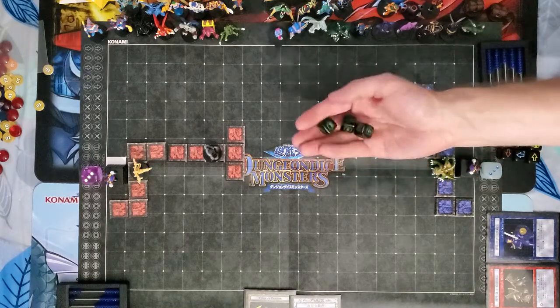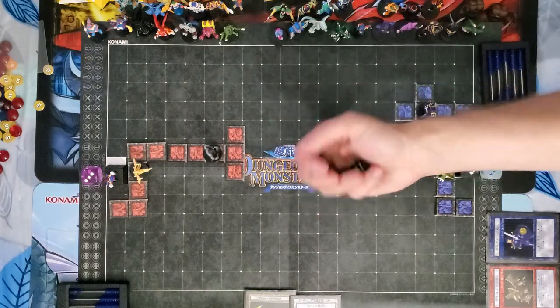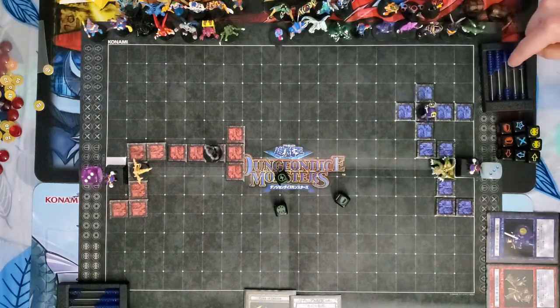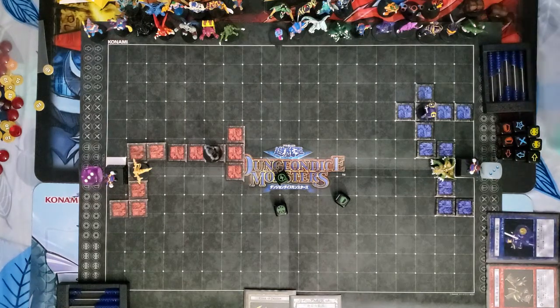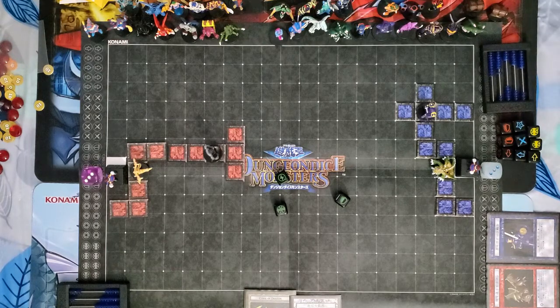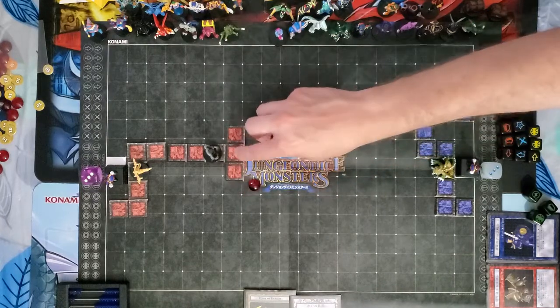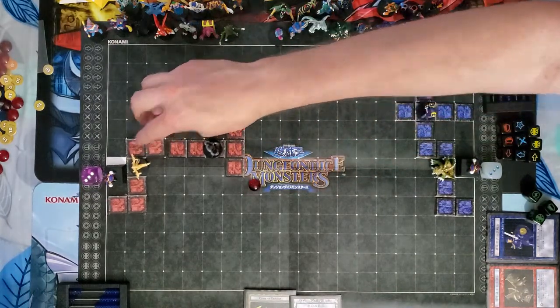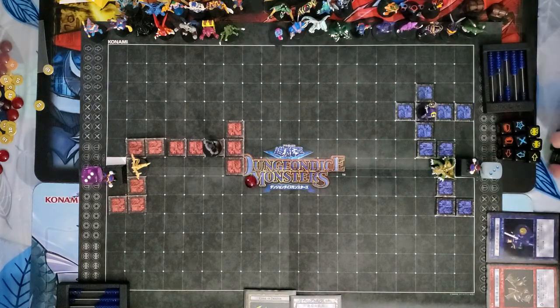I'm going for the level 4 — let's see how it is today. No level 4 summon, but we did get some Crests that are much needed. I'm going to use the Crawling Dragon's ability to put a Shell Ground token for four Magic Crests, right there. And that is the end of my turn.